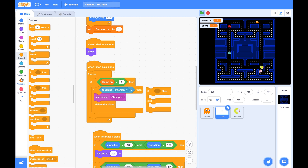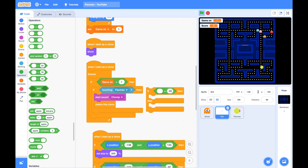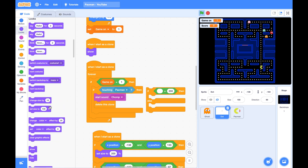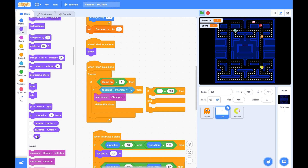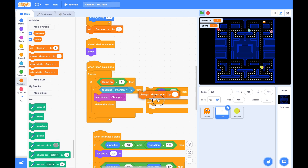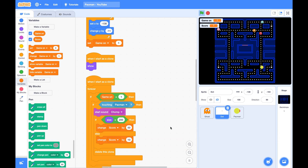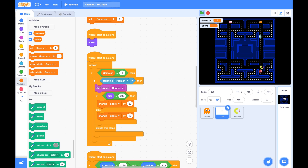Find the script and right before you delete this clone, let's check if I am the power dot or not. If my size is 200, I am a power dot, then I change the score by 50. Otherwise I am just a regular dot and I change the score by 10. Put this right before you delete this clone. And don't forget — you should always set the score to 0 at the beginning of your game. We can do this at the stage.